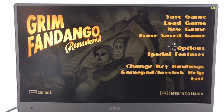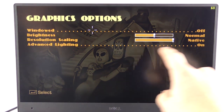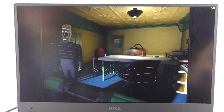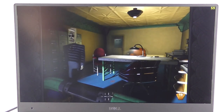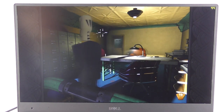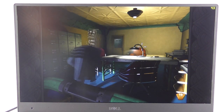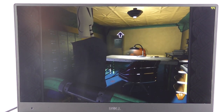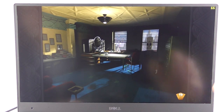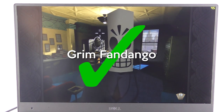Grim Fandango is a fantastic game and there aren't many graphical options in the remastered version. Advanced lighting is on and resolution scaling is native, so we're running at full 1080p. We're getting a minimum of 50 FPS, sometimes up to 60 in this office scene. The backgrounds are pre-rendered as per the original game. We're getting a minimum of 40 FPS on average, more like 60 overall. Grim Fandango is one you can easily and comfortably play on the XPS 13 at native resolution and high lighting settings.